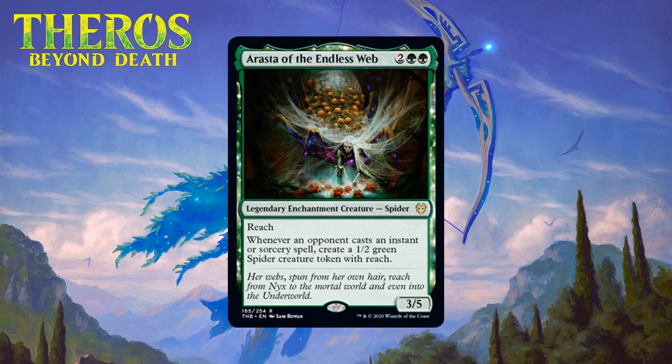First up we have Arasta of the Endless Web, who for two generic and two green is a 3/5 legendary enchantment creature spider at rare. It has reach, and whenever an opponent casts an instant or sorcery spell it creates a 1/2 green spider creature token with reach. A 4-mana 3/5 with reach is pretty efficient, and the question is how often you'll get 1/2 spiders out of this. Getting one is pretty probable but you shouldn't count on more than that. The fact that it can block most of the flyers in the set means opponents will be frustrated — they'll have to give you a 1/2 spider in most cases. Even aura-based removal won't shut off this ability, so Arasta's spider-making will be a big problem. I think Arasta falls into the lower range of being first pickable — she's a B-.